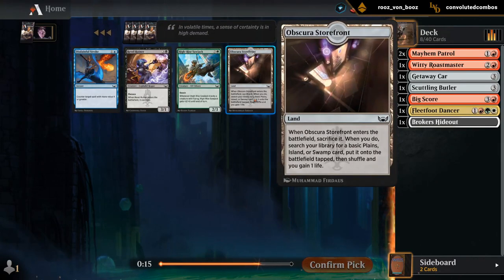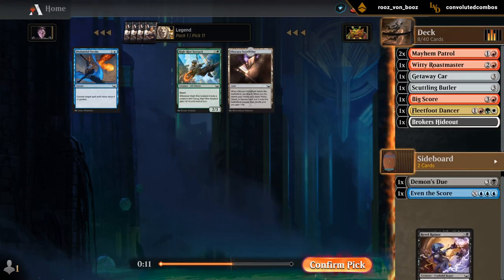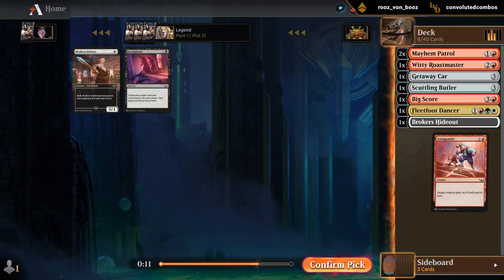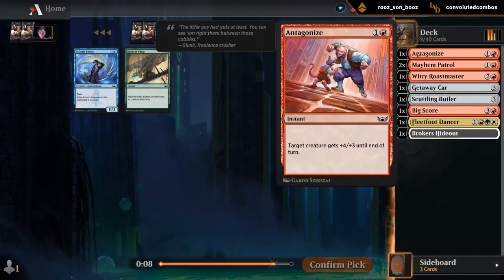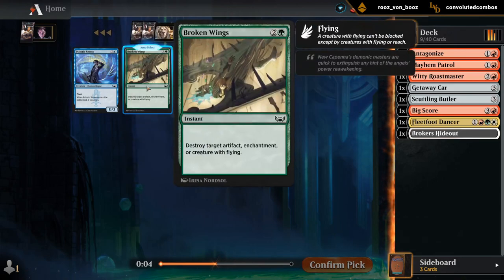Obscura Storefront again — not what we need. Take a Ravel Ruiner just in case. And an Antagonize. Antagonize would have been fun with a double strike creature, but went in a slightly different direction.